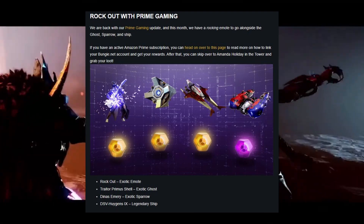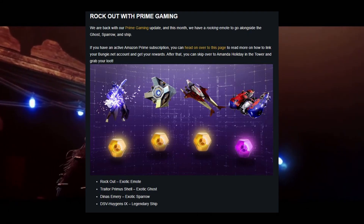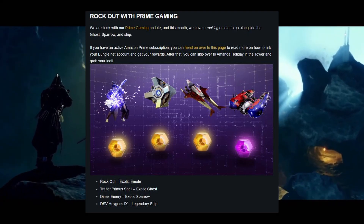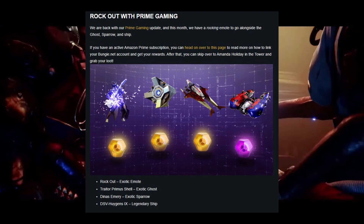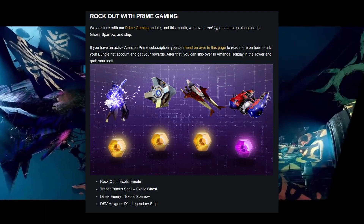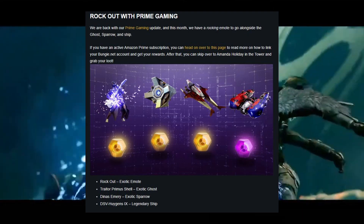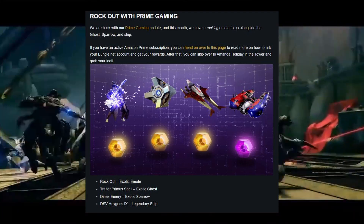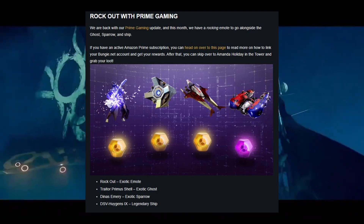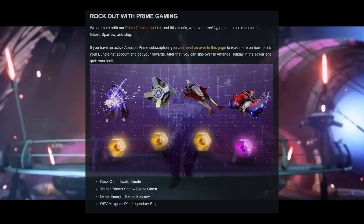Moving on, there are some new Prime Gaming rewards if you have your Amazon account attached to your Bungie account — I'll leave a link in the description on how to do that. First we have the Rock Out exotic emote where you pull out an electric guitar, which is pretty sweet. Then there's an exotic ghost shell, the Dynas Emery exotic sparrow — which I believe is an older sparrow, possibly from season one or two — and a legendary ship. If you have Prime Gaming linked, head over to Amanda Holiday and she will give these to you.